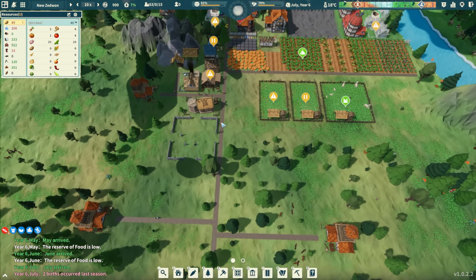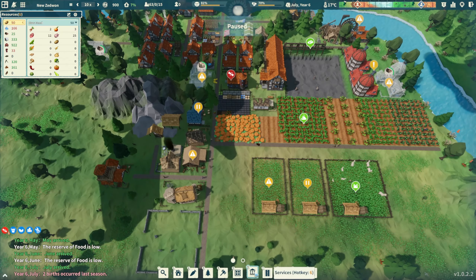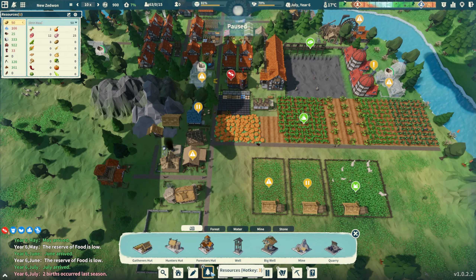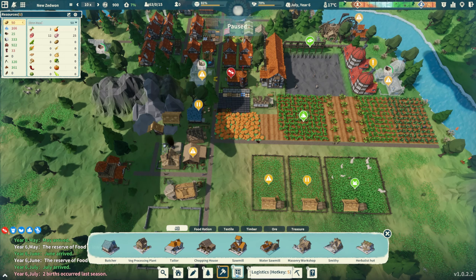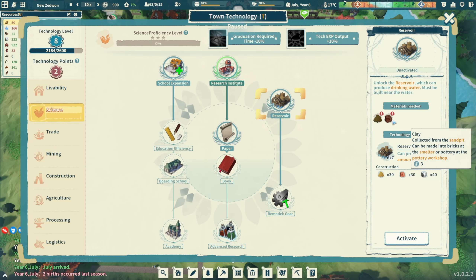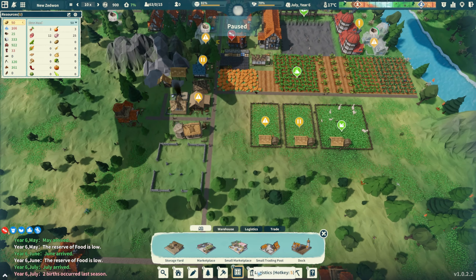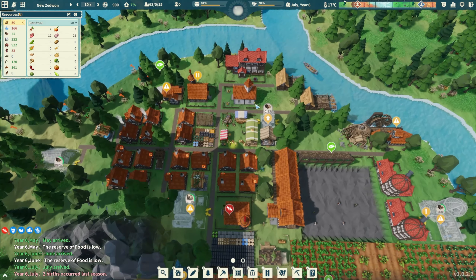This is a roller coaster of emotions. I also think we need another well because I'm not seeing the water go up as quickly as I'd like. There was a reservoir building but we need sand and clay to make that, so we can't make it yet.